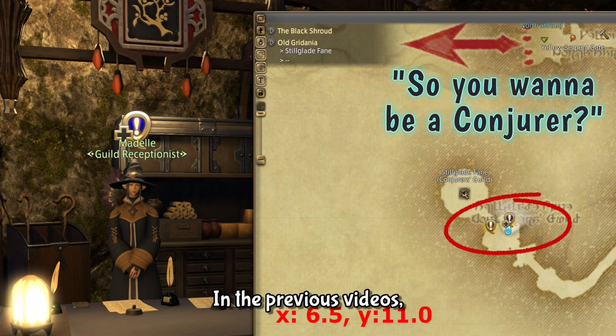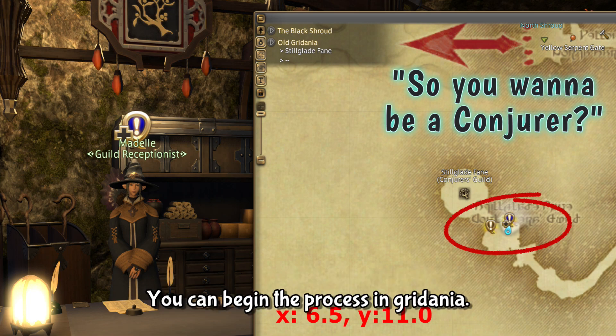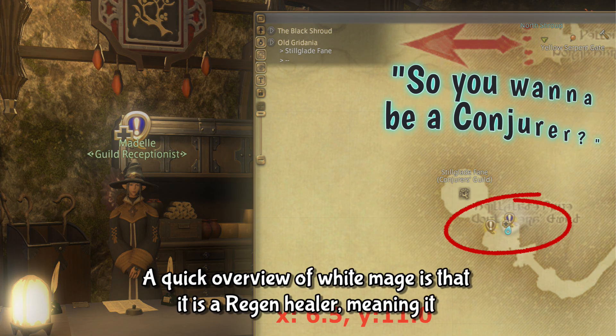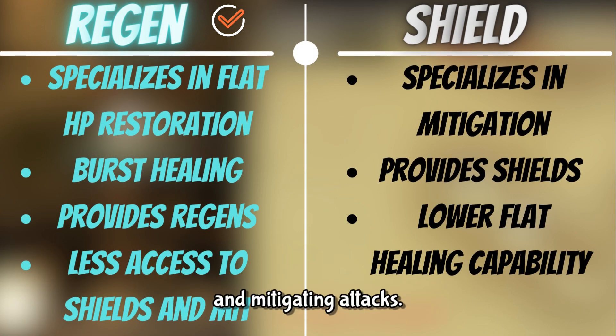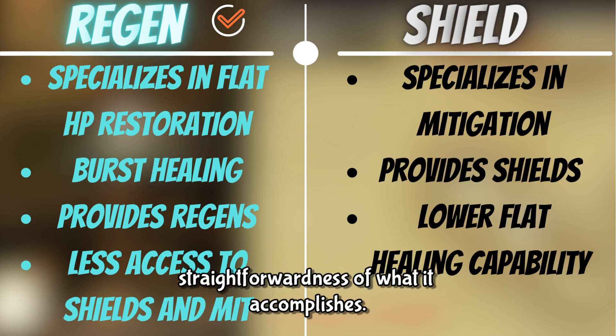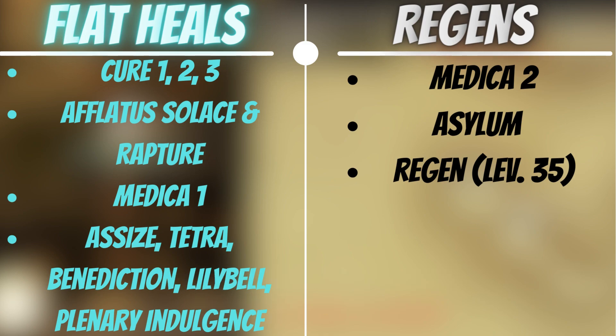Like Paladin and Warrior in the previous videos, White Mage is available at level 1 and starts as a class called Conjurer. You can begin the process in Gridania. White Mage is a regen healer, meaning it specializes more in restoring your team's health rather than shielding and mitigating attacks. I choose White Mage as my ideal healer for beginners due to its straightforwardness. You can expect large flat heals and regens. We'll go over healing GCDs as well as the OGCDs available.